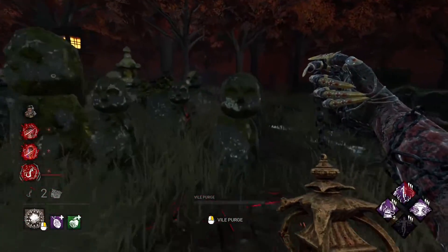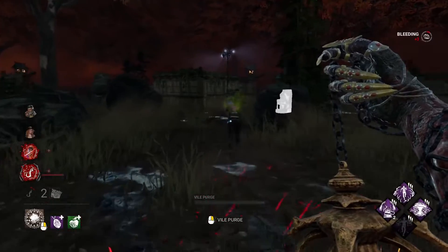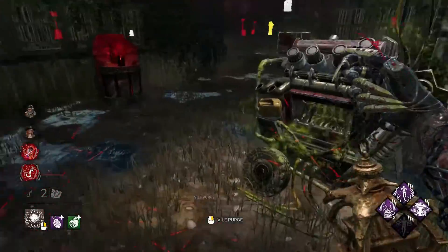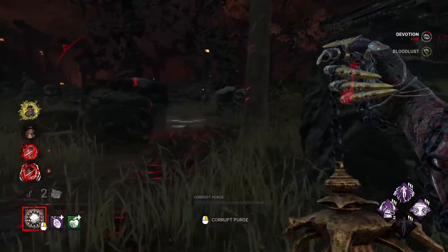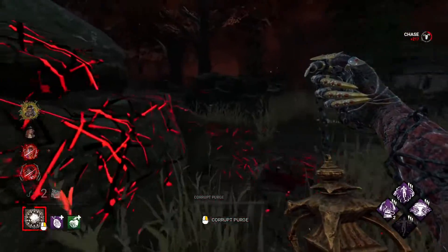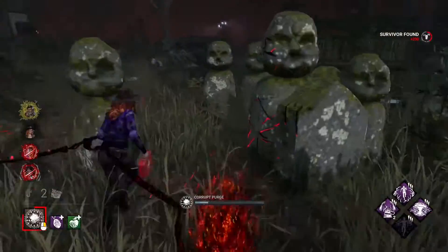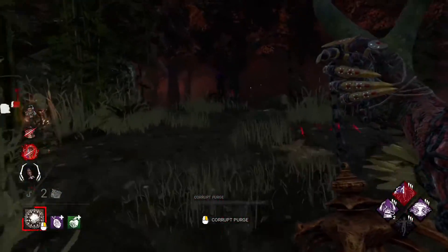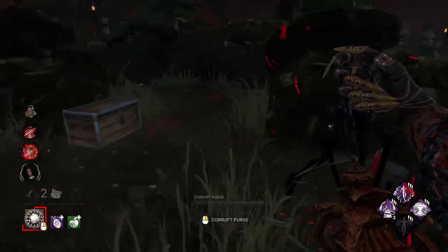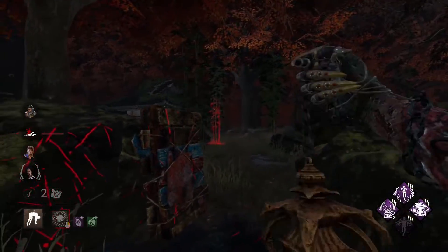I see two survivors over here, which is good. The Bill might have turned around - I would have ideally liked to puke on him first. And Mikayla cleansed up here. I'm half tempted to just get the power right now - you know, I think I'm gonna do that. Okay, the Bill got infected anyway, so it's fine. What's Mikayla trying to do - is she trying to body block a Plague with power? Another nice thing about Hex Blood Favor is you have to worry less about that situation. I didn't have to worry about her trying to stun me and respecting that pallet in order to keep my power.